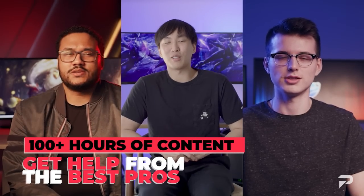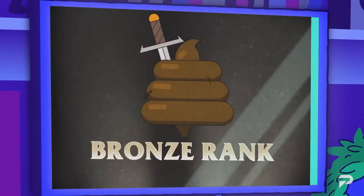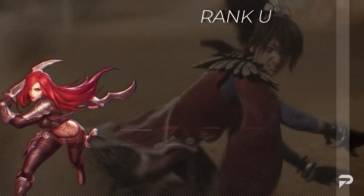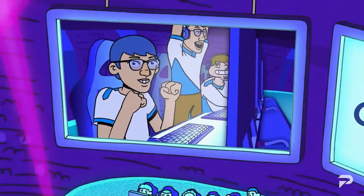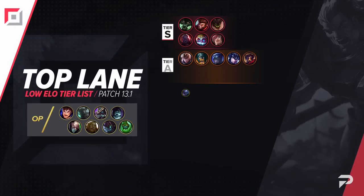Before we get into the tier list, I just want to take a minute to remind you that while meta videos and other content are a great way to pick up some quick tips, if you're super serious about improving you should head over to proguides.com. Our coaching staff is made up of top level players and they're available 24/7. For just $7.99 a month you can take your ProGuides experience to the next level — our premium sub gives you access to all of our courses and bootcamp content, and we'll even throw in a 10% coaching discount. Now onto the tier list — first we'll start off with the top laners.